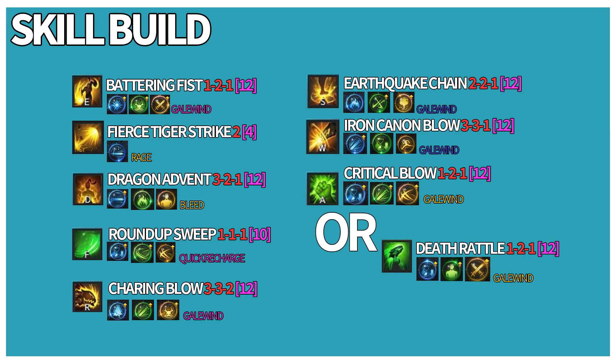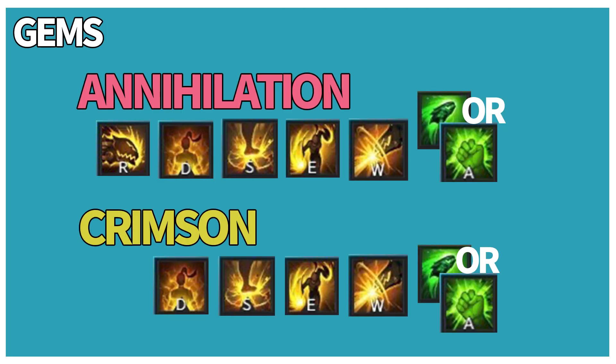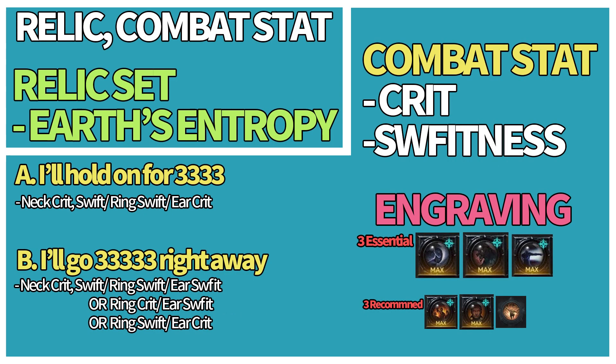Let's get to the point. The skill tripod build is just like this — you can use Death Rattle instead of Critical Blow. The gem setting is like this. The recommended relic set is Earth's Entropy, and the combat stats are Critical and Swiftness. Engravings consist of 3 Essentials and 3 Recommended. The 3 Essentials are Ambush Master, Grudge, and the class engraving. The 3 Recommended are Raid Captain, Cursed Doll, and Adrenaline. And you can set the accessories just like that.